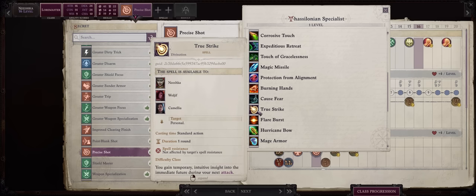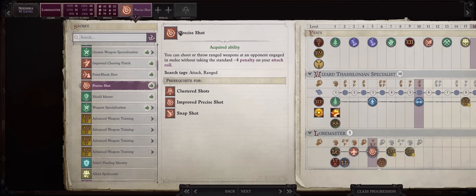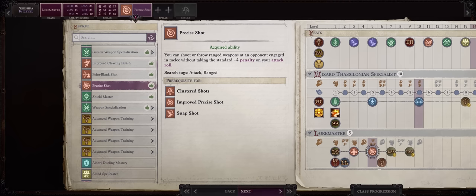The True Strike spell alone grants you a massive plus 20 for any ray spell you cast afterwards. As for why I only pick Precise Shot so late — it's exactly at this point that spells like Hellfire Ray really start becoming amazing.